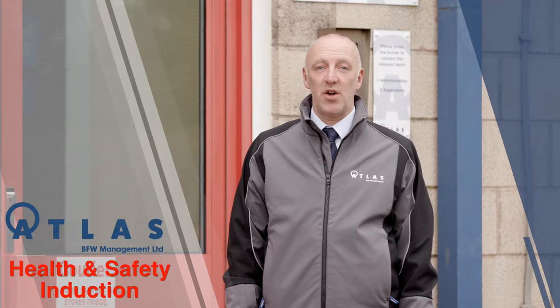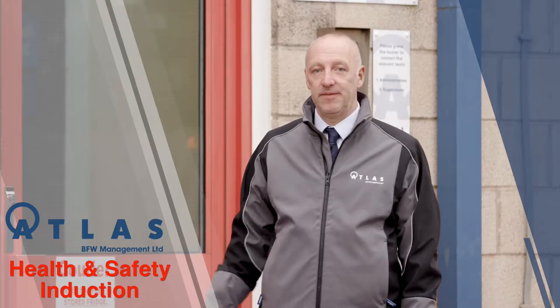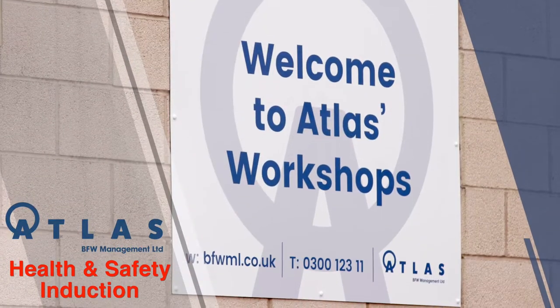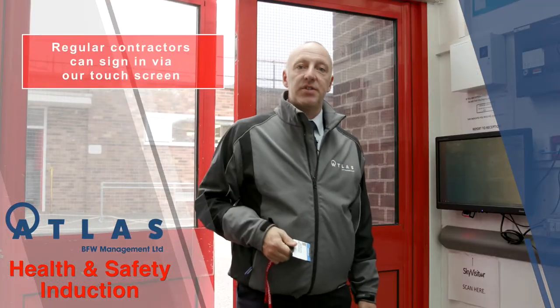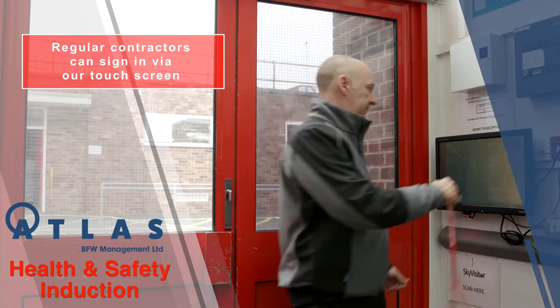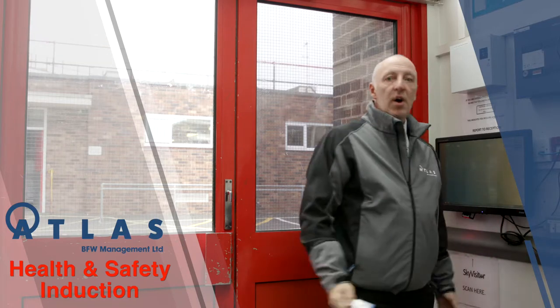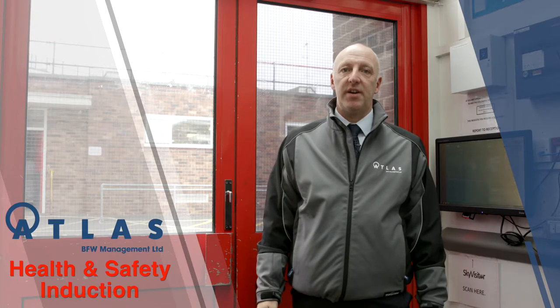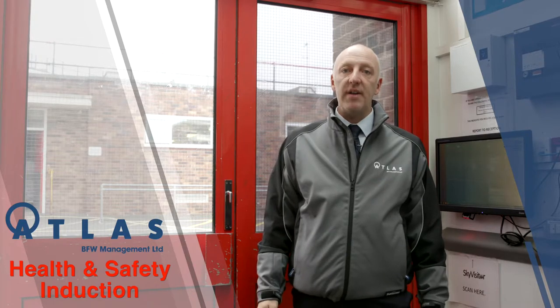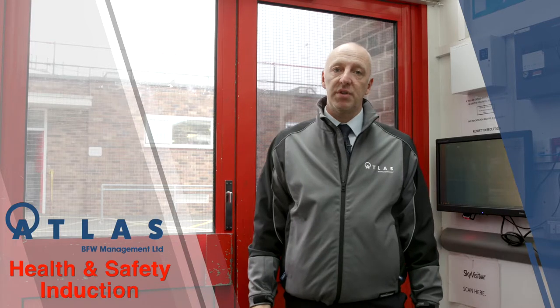Upon arrival at Blackpool Victoria Hospital you'll need to sign in at the estate's workshop reception. If you're a regular contractor on site you can use your ID badge to sign in at the touch screen which is located in the estate's reception. Once you've signed in you'll need to proceed to the supervisor's office or your designated site contact to confirm your arrival.